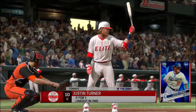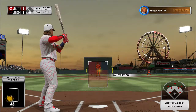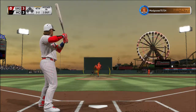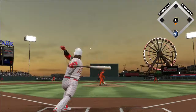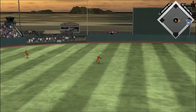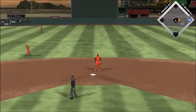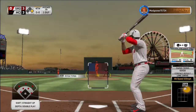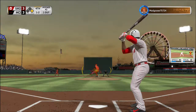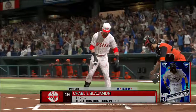At the plate, Justin Turner comes into this at-bat 0 for 1 in the ball game. He's got him on the ropes at 2-2, but I don't think he'll try another curveball — he's seen it already a couple of times, so it won't surprise him anymore. Striding in, Jose Ramirez reached on a single in his first at-bat. A fastball blew it right by him and there are two down.